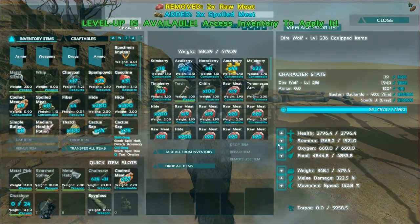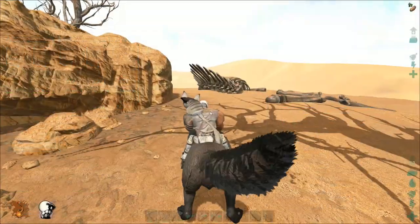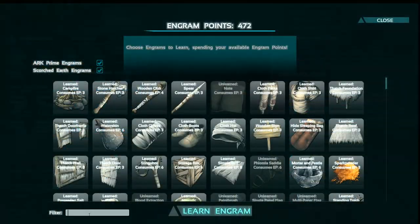I think it's kind of expensive and you make it in the fabricator. We might unlock it in the future. Oh yes, more level-ups! Let's do more carry weight — 499 pounds. What's that thing called? It might be called a tracker.